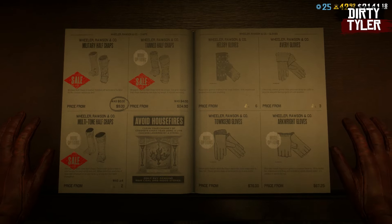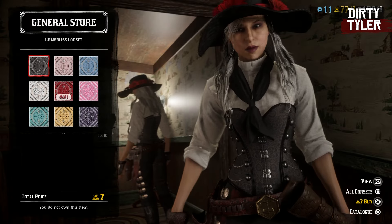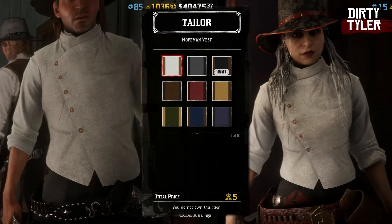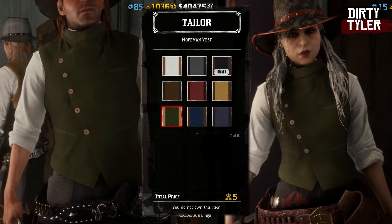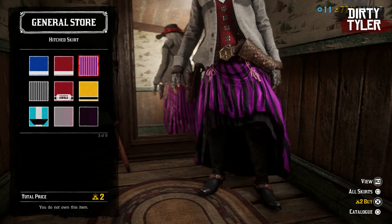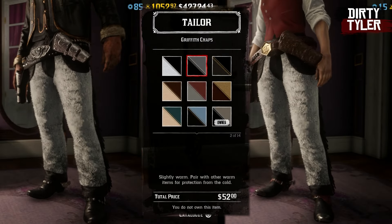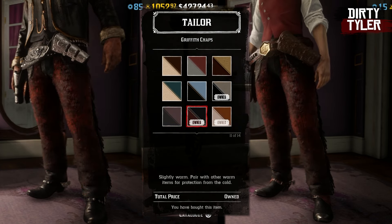In the catalogue there are a few returning limited time clothing items. The first is the Chambliss Corset, which comes in 10 variants at 7 gold bars each. Next is the Hope Man Vest for both male and female characters — 10 variants at 5 gold bars each. The Hitch Skirt is for female characters only, coming in 9 variants at 2 gold bars per variant. Finally, the Griffith Chaps come in 14 variants and cost around $50 each.